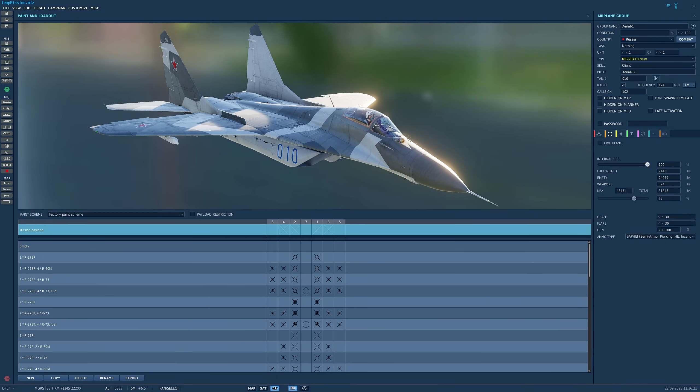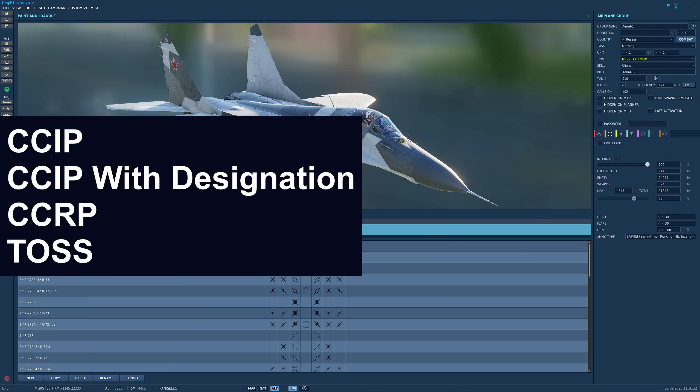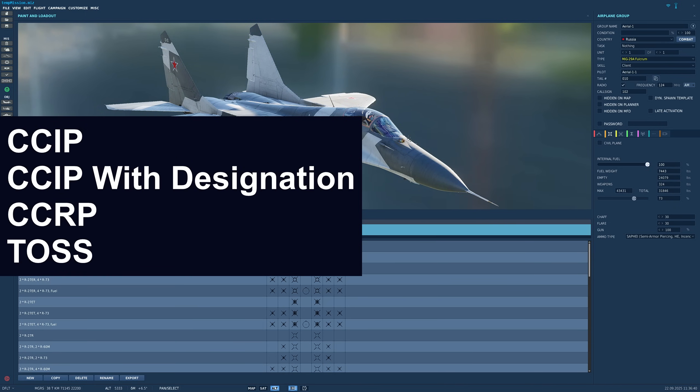I've ascertained there are four types of bombing with unguided bombs: CCIP, CCIP with pre-designation, CCRP, and TOS bombing. Those are not the names in Russian but I've used the equivalent NATO name to help make it easier to understand and a bit more uniform throughout the aircraft.